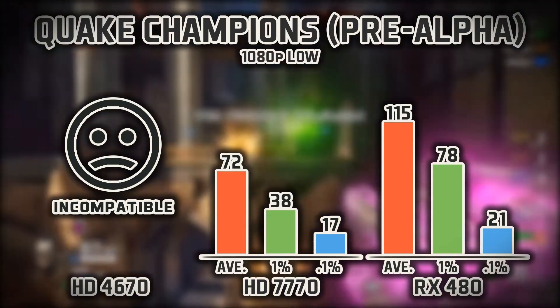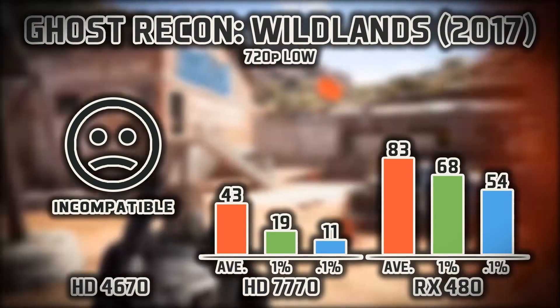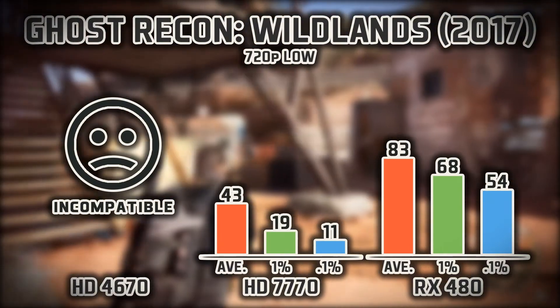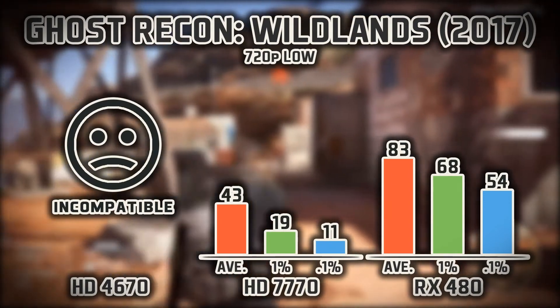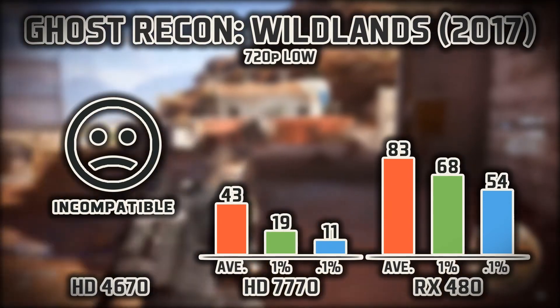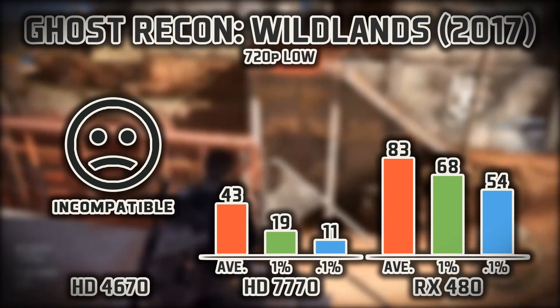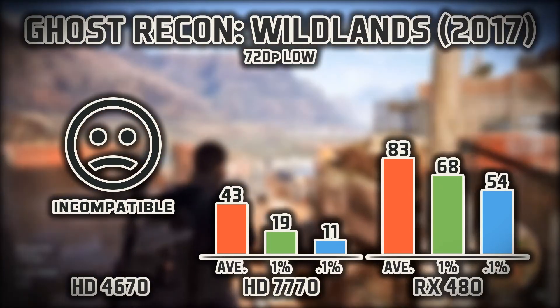1080p low still looks quite good, by the way. Rounding off the game tests, we have Ghost Recon: Wildlands — quite a tasking game. The highest possible setting that worked for the 7770 was 720p low, and it struggled quite a bit. It is, however, playable — not the best experience in the world, but playable.